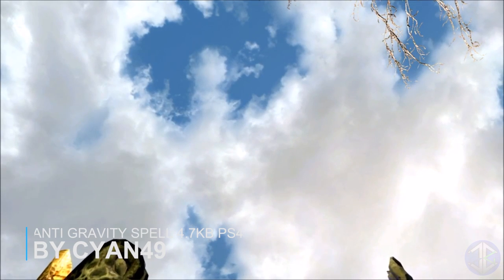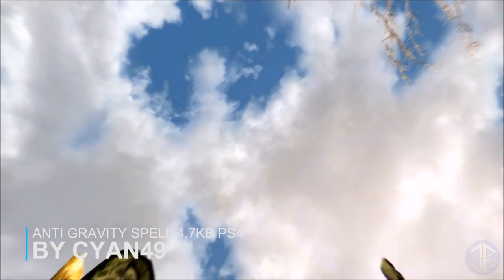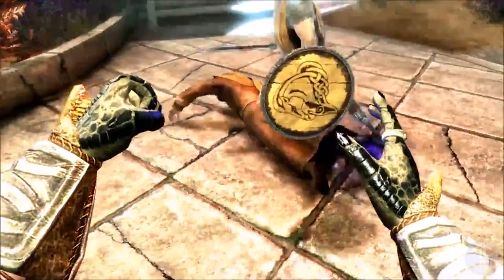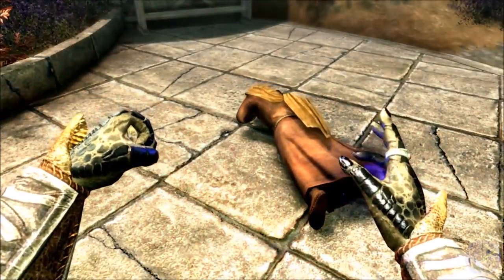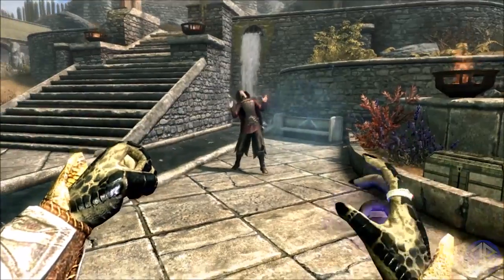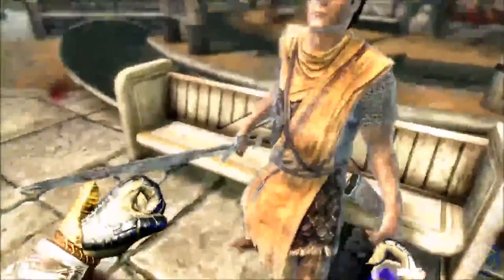Our first mod of the day is Anti-Gravity Spell. All the mod does is add an anti-gravity spell to a chest next to Heimskr in Whiterun. The spell needs no explanation — it disables gravity for whoever you cast it on, sends them flying into the air, and of course they take a huge amount of falling damage. A cool mod to use on your enemies and anyone you find really annoying.